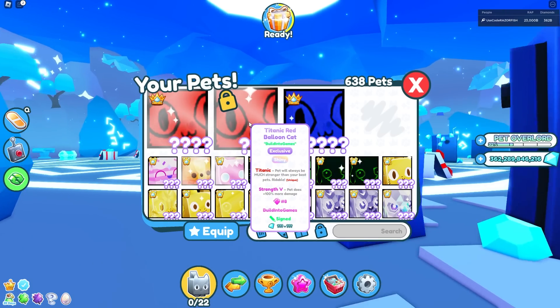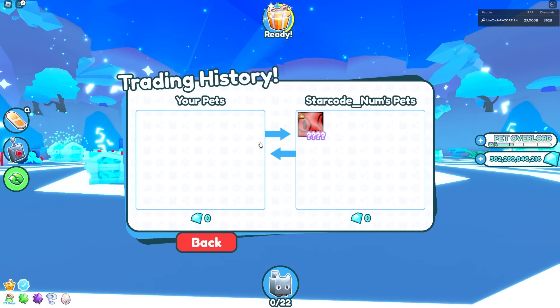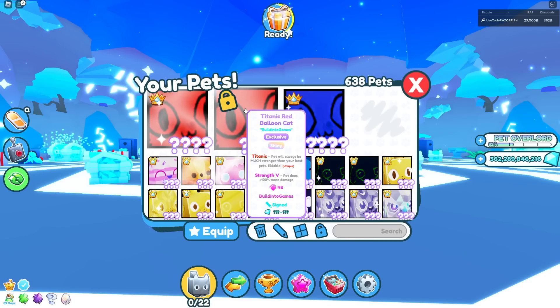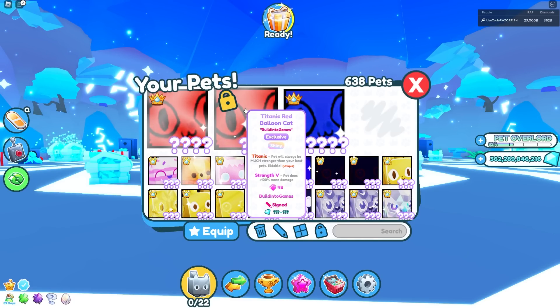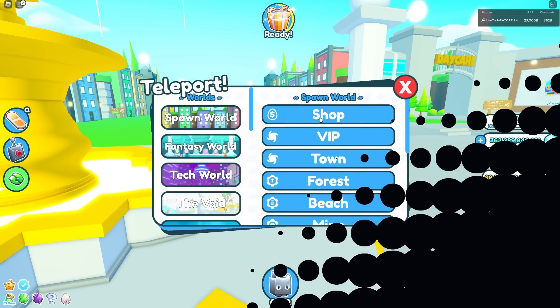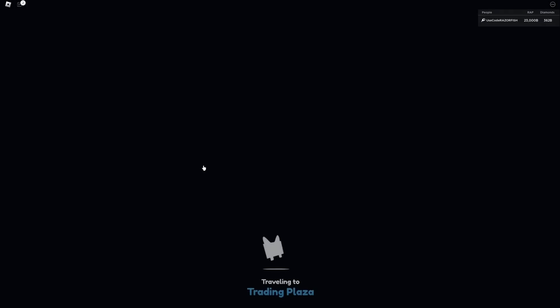The other one I actually got from Numerous right over here. Here's the trade from Numerous — he gave me this pet, and it's the same pet as mine, but this one was the eighth one redeemed. Very, very low serial number. It was redeemed by Preston and signed by Preston — Built Into Games. So this is a very, very rare pet. It's literally an admin pet — Preston's admin Titanic pet.